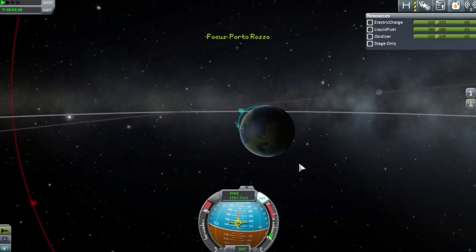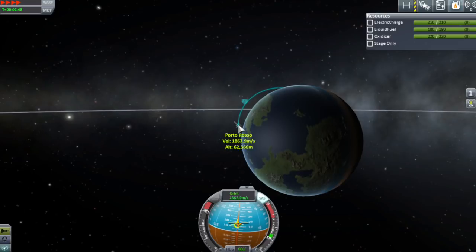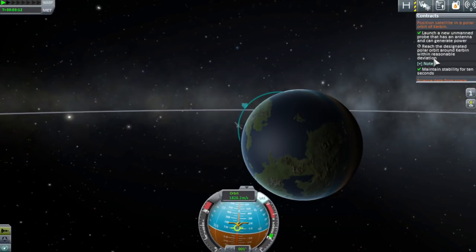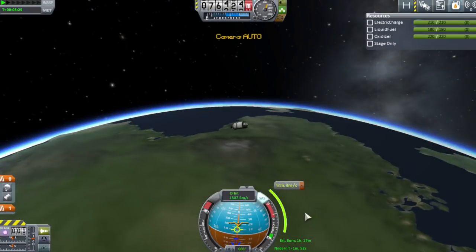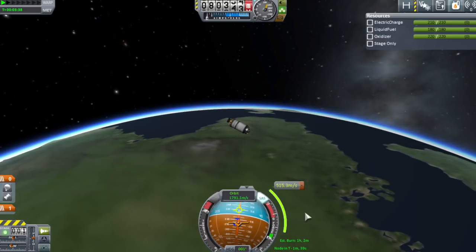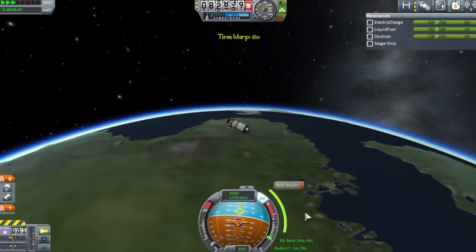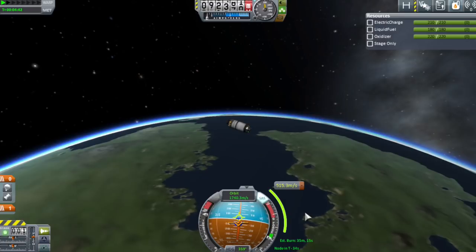The burnout of the main first stage has put us onto a 93-kilometer apoapsis, which is actually pretty good. Before we set up a maneuver node, we want to leave the atmosphere, so I'm time-accelerating. Now it says we need to reach the designated polar orbit, so first we need to put ourselves into a low polar orbit. I'll pull the maneuver node out and make sure we've got a good maneuver set up. You'll notice the estimated burn time shows as one hour because it's basing that off the previous engine which had run out of fuel — now we've got a new engine and it doesn't know until we fire it.